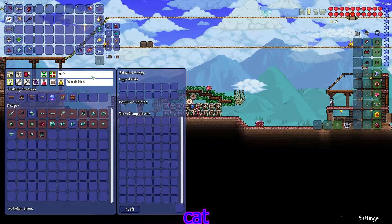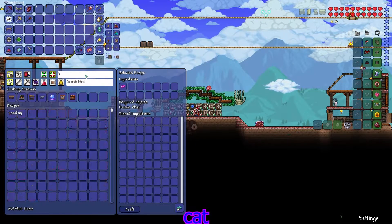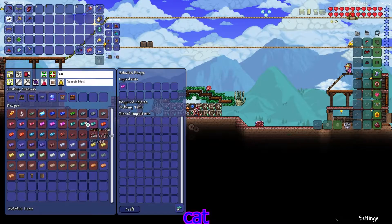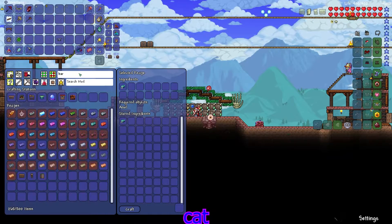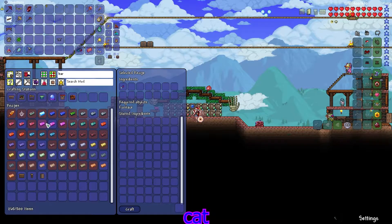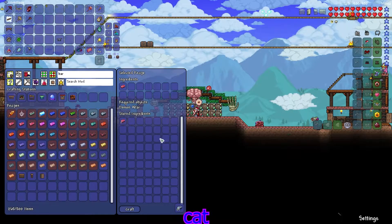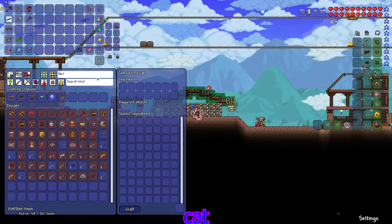We got 29 titanium. Let's make a mithril anvil and turn these ores into bars. Let me look up bar here. I need an adamantite forge - I need to make a mithril anvil first. Let me look up anvil, make this, then look at the bars. I need a forge for that. I can make some palladium ore. I feel like cobalt is just cooler in general. Let me drop my health forge in here and make a titanium forge.